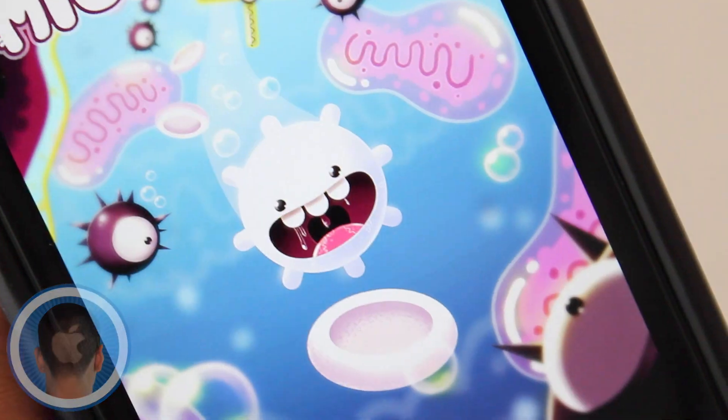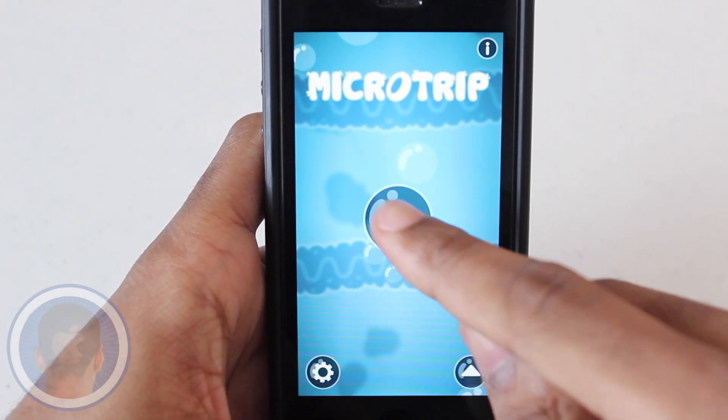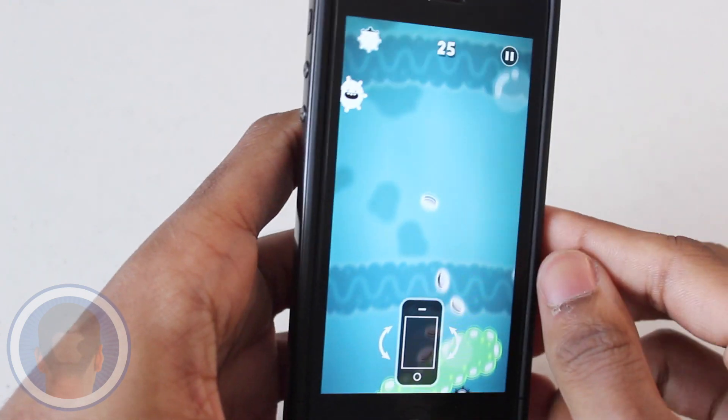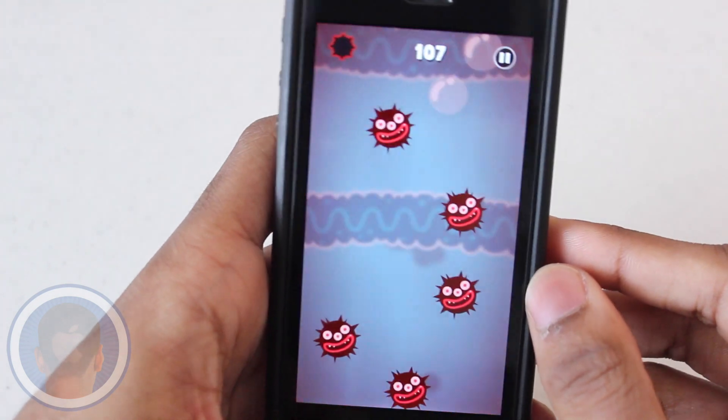Go as far as you can and eat white blood cells to stay alive in the new game MicroTrip. By tilting your device, help your blob avoid danger. Hit a monster or lose too many white cells and it's game over, where your score is then shown alongside other options.